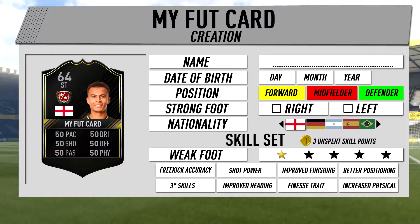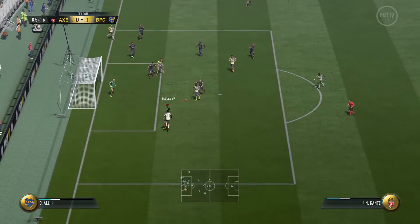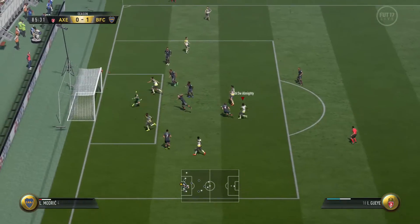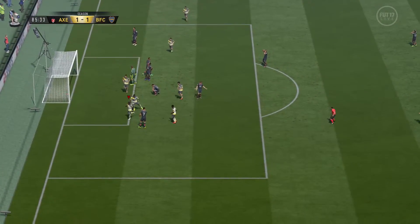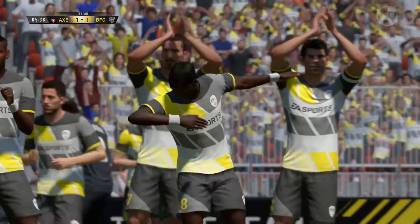Positions include centre backs, goalkeeper, defensive midfielder, midfielder being CAM, centre mid, left mid, right mid, and forward being striker, right wing and left wing — standard stuff. But you have your own FIFA Ultimate Team item, you choose everything about it and it progressively upgrades. The more you play with it and do well — if you're a striker and you score goals, your finishing is going to go up. That kind of stuff.